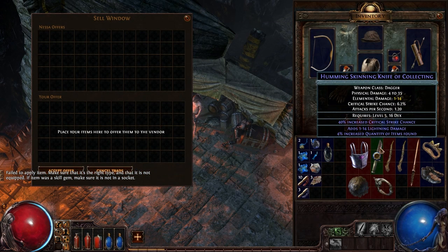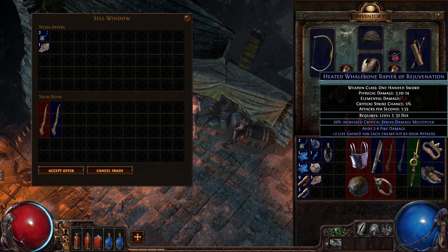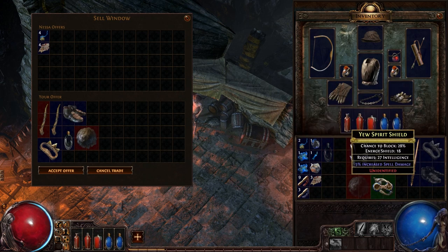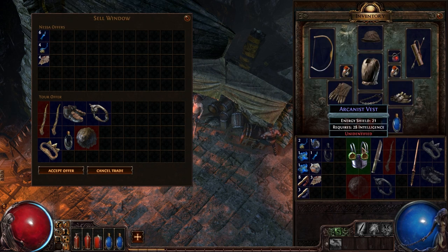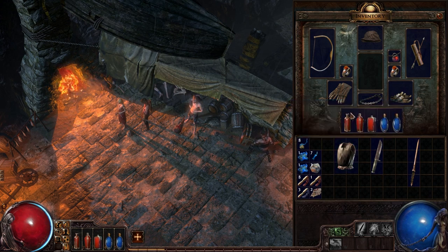I get 10 alteration shards from selling that item, which stacks up and gives me an Orb of Augmentation — I can enchant a magic item with a new random property. I'll apply it to my leather armor of the newt: it becomes Thorny Leather Armor of the Newt, reflecting 2 physical damage back to melee attackers. The currency system is intriguing — selling items converts to these functional currency shards that eventually combine into orbs with crafting uses.